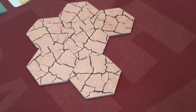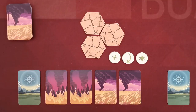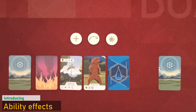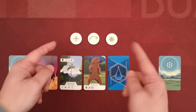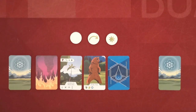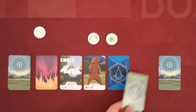If players gain the seventh extinction tile, they immediately lose the game. Fortunately, there are ability tokens and card abilities that help players. Players start the game with three ability tokens. These tokens can be used at any time during a player's turn — even multiple tokens on the same turn. Players simply perform the effect of the tile and then flip it face-down to indicate it has been used.